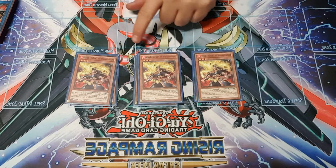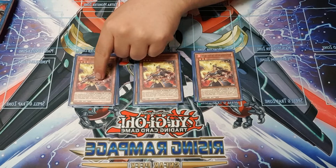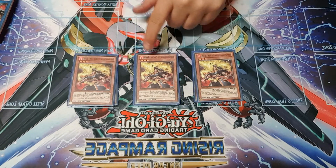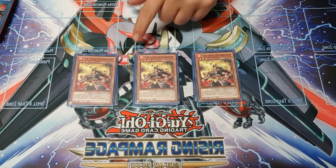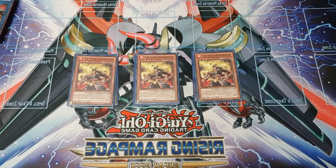Then we've got three Raven. This is a monster that has less than a thousand attack, so you can link it off into Al Mirage to search your formations, and also search anything else — any other Fire Formation you want — when it's sent to the graveyard, meaning it has a lot of synergy with link monsters, which is really good.